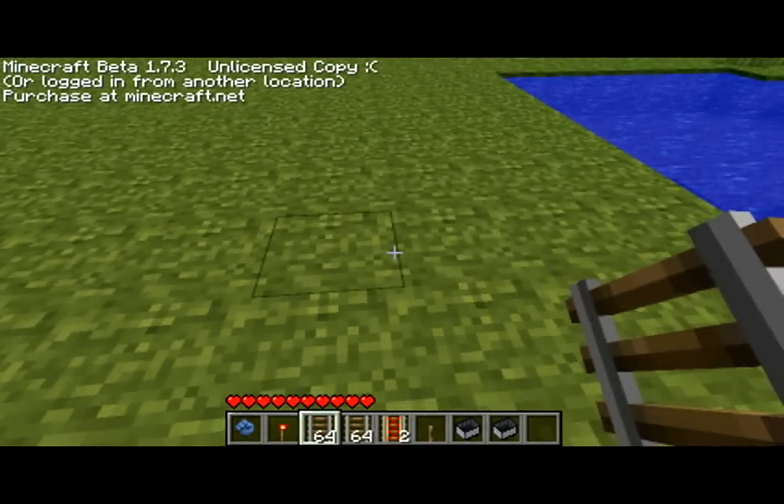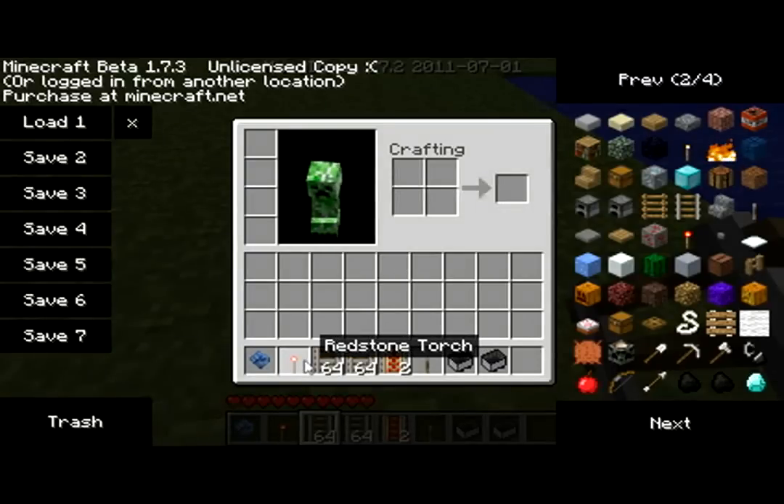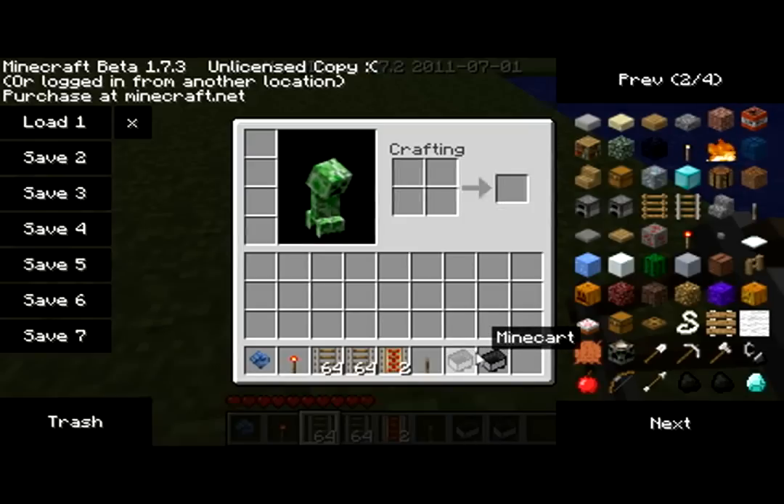You will need a redstone torch, rail, powered rail, lever, and two minecarts.